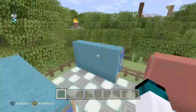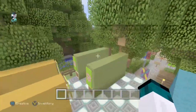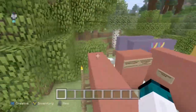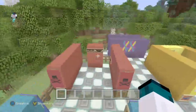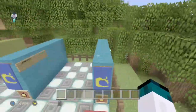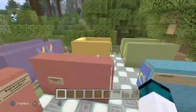Up next is Vulcania, which I am the leader of. They basically get access to fire-resistant gear and everything related to fire — flint and steels, lava buckets, fire-resistant potions. You get the point — everything themed around fire.